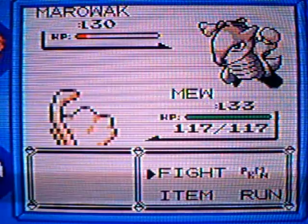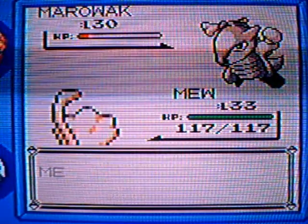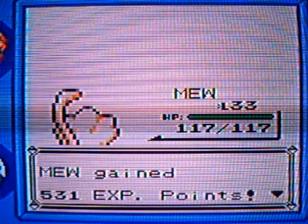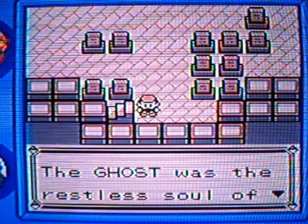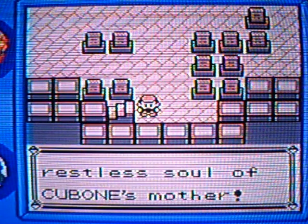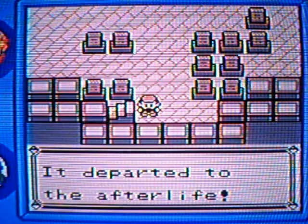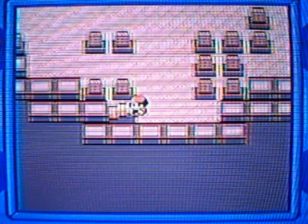Let's give it a Seismic Toss to finish it. Mew's the winner yet again. The ghost was the restless soul of Cubone's mother — no, really! The mother's soul was calmed and departed to the afterlife. Good story.